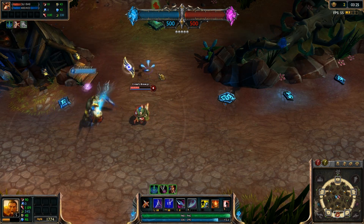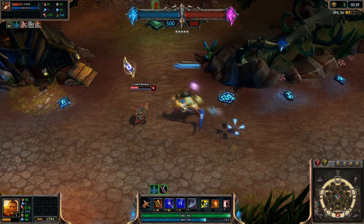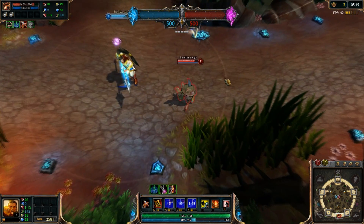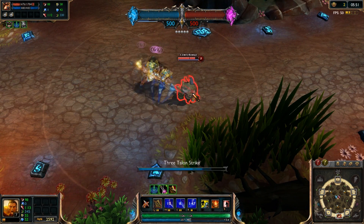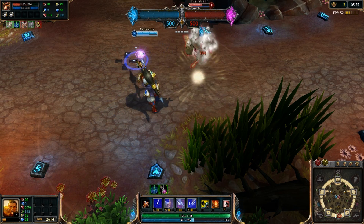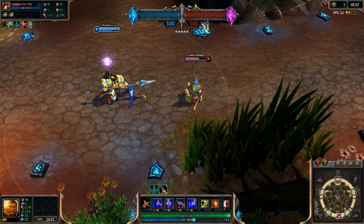This is important to remember to properly put down your Challenge in order to use your ultimate properly and also assassinate the proper target. A quick tip: Three Talon Strike reduces the cooldown on all of his skills except for Three Talon Strike itself. This is why you want to make sure you auto attack with this ability last when you use all your other skills.